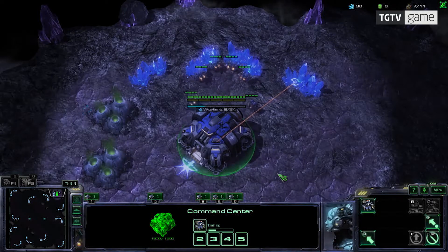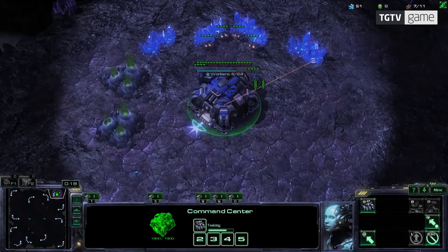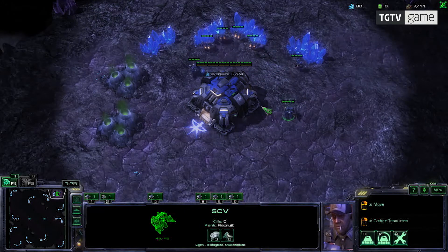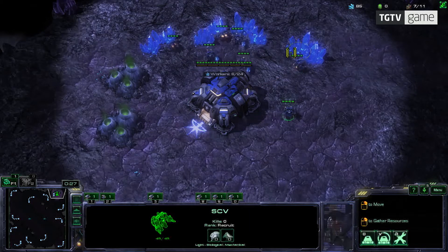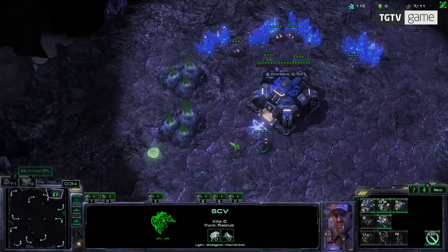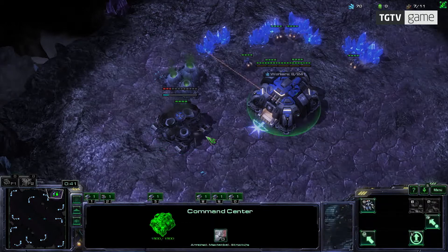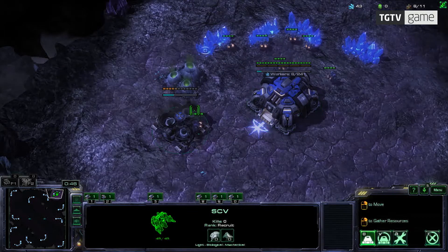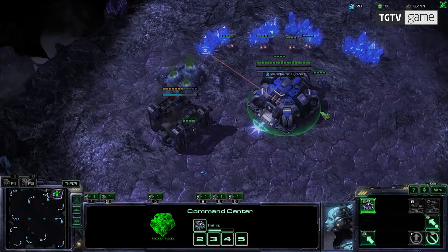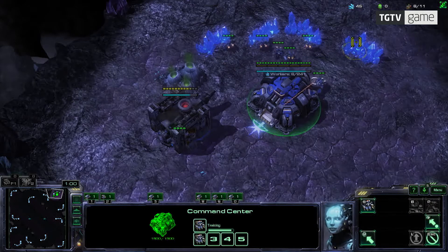I'm playing Terran and as you can see on the bottom, I am using hotkeys so I can mark different units. This is a worker, an SCV — that is what the Terran worker is called. These are supposed to harvest minerals from these blue patches. They can also harvest gas, but then I need to build something called a refinery, which is building right now. When the refinery is built, I can start collecting gas. Gas is needed for some late game units.